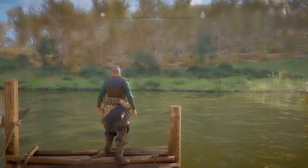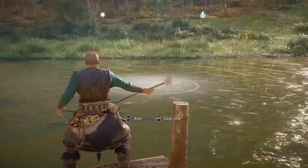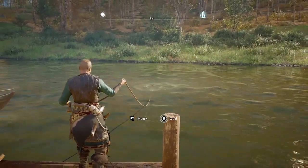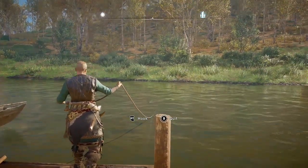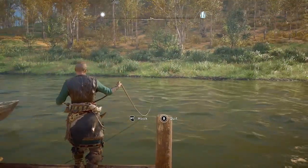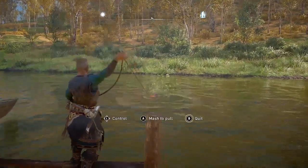The fishing line is on your weapons wheel, opposite the torch. You'll need to have built your fishing hut in your settlement in England in order to have that fishing line option. There's no fishing pole — it's always just this fishing line, there's no way to upgrade it, and you just wait for a fish to bite.